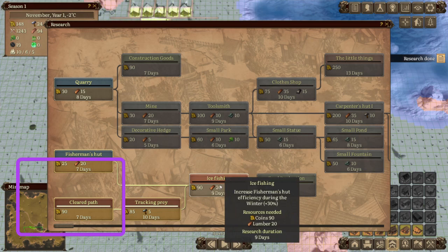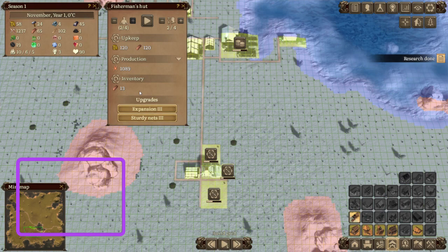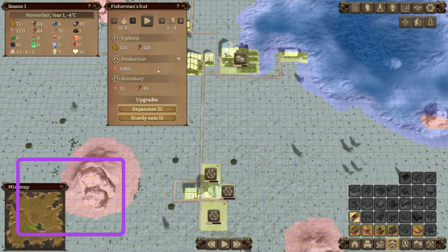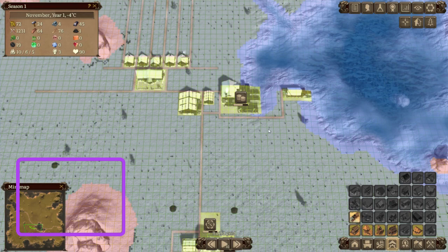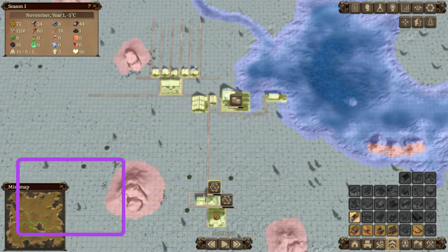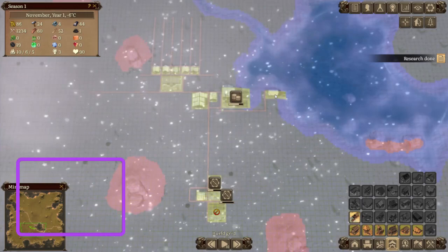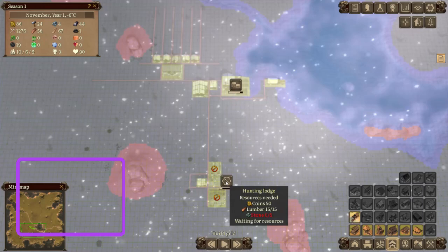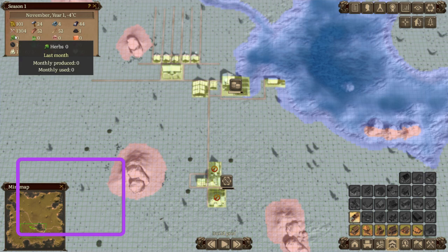We're going to do ice fishing — it's wintertime, so we'll be able to fish more fish. As you can see, it's at 1,089 right now. This will be 30% more in winter, so we should see it go up to about 1,300. It's actually 1,225 — not as much as I thought, but still really good with only two people. I'm bringing in 1,800 food for the year. We're still only using 265 — we're in winter.